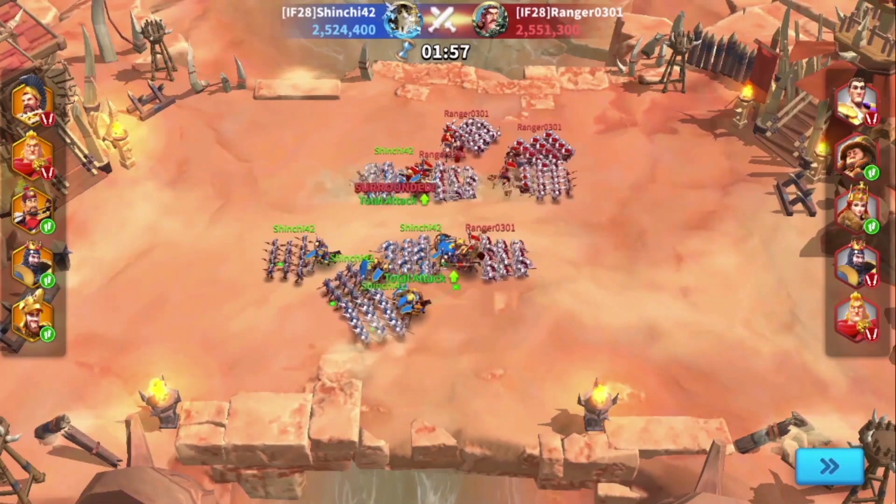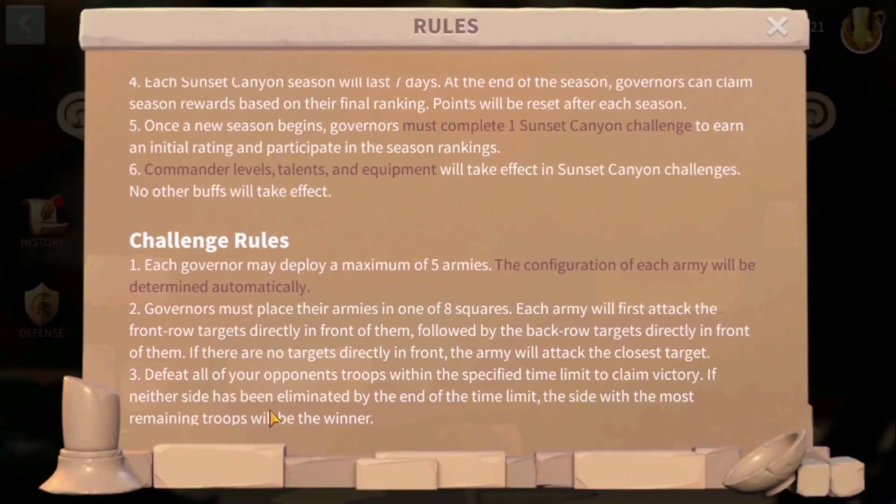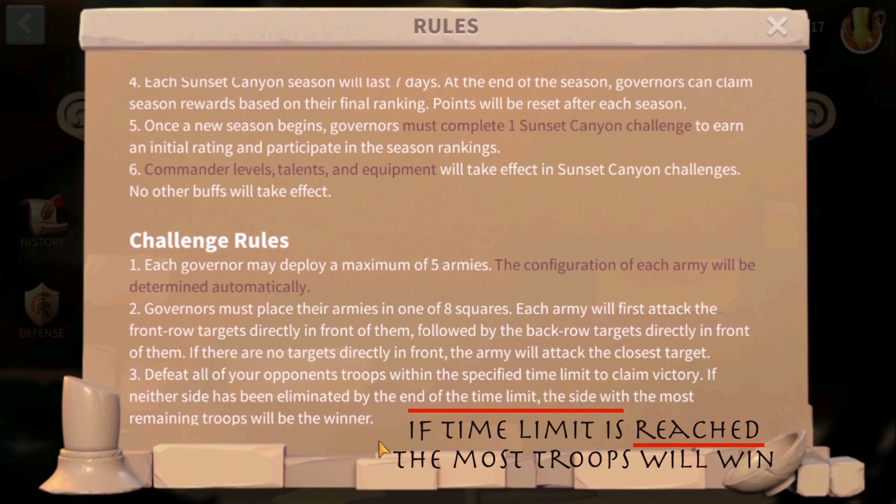While participating in the canyons, each battle has a two-minute duration. If neither side has been eliminated by the end of the time limit, the side with the most remaining troops will be claimed as the winner.